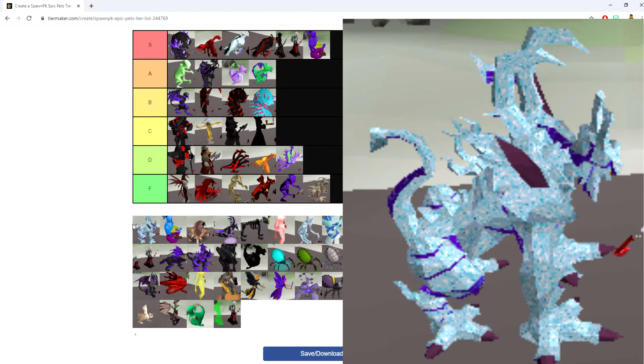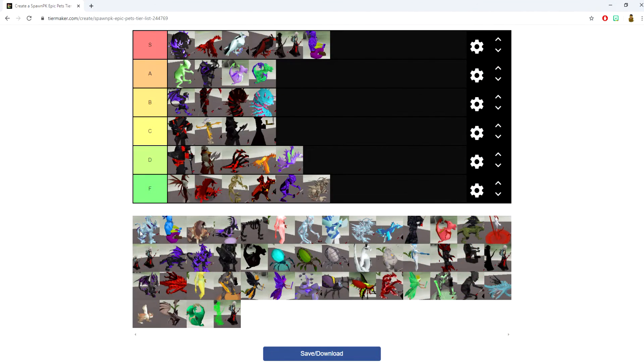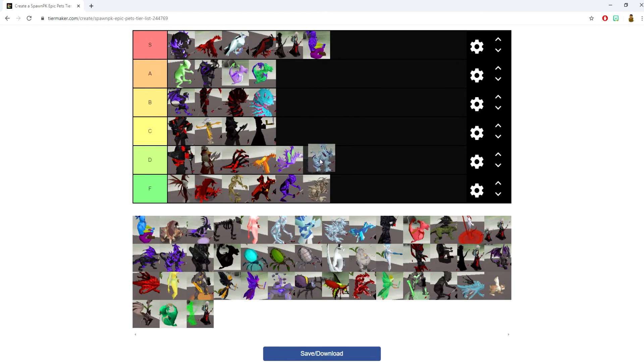The Frost Jad pet makes your freeze spells last 5% longer, giving you the capability of getting a 25-second freeze. Pretty strong stuff, but not the most insane thing. Going into the D category — it has some good uses but it's not the craziest.